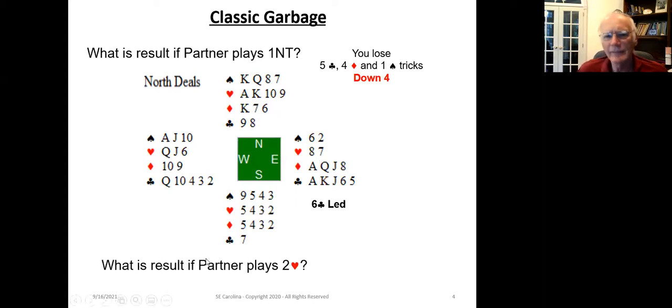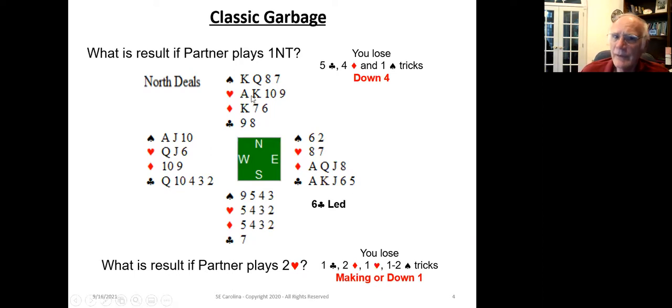Now let's see what happens if you play this contract in a suit. You're going to lose one club because you'll be able to ruff with the two-three-four-five of hearts, lose two diamonds, one heart and one to two spades. You could possibly make the contract or go down one. So which would you rather have — down four or down one? Obviously down one is better. Playing this hand in no trump would be disastrous, while playing it in a suit contract may not make but it won't be anywhere near as bad.